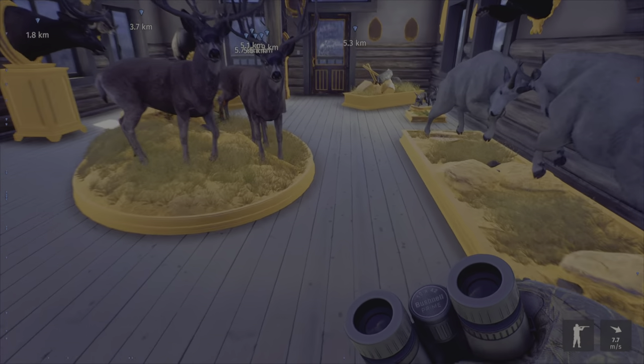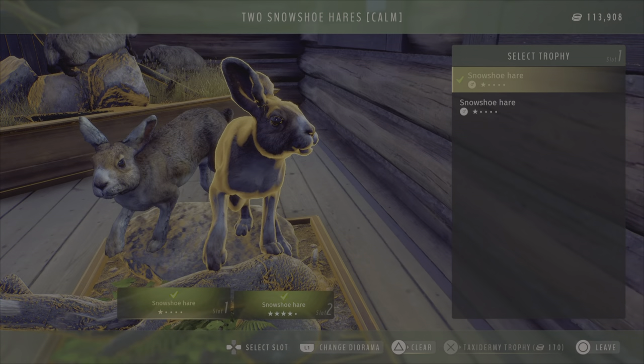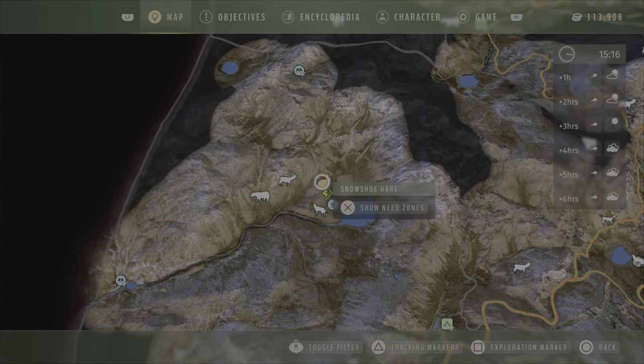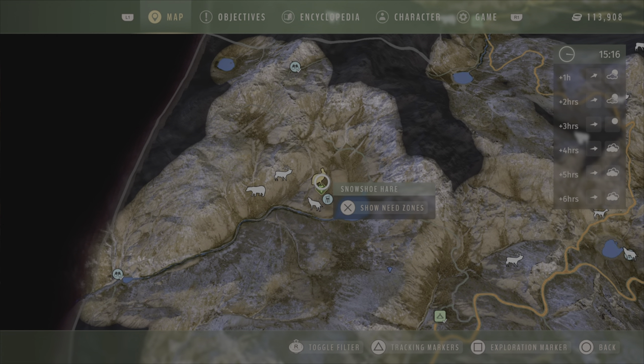I found the best spot for hunting snowshoe herds — look at this right here, I got a 4-star. Here is where I found this high fitness area. There are snow herds and tons and tons of herds there, and the best part is there is a rock you can jump on and you have a good visual of all your surroundings. It's so much easier to hunt them than in other places. This is the best spot.